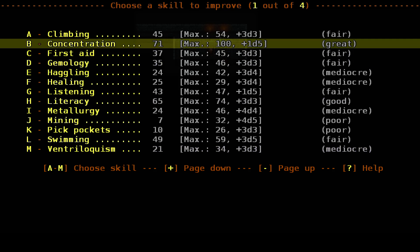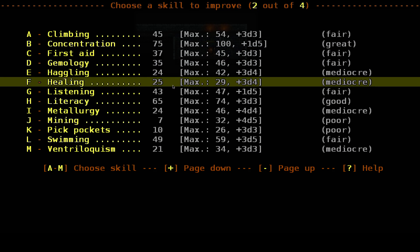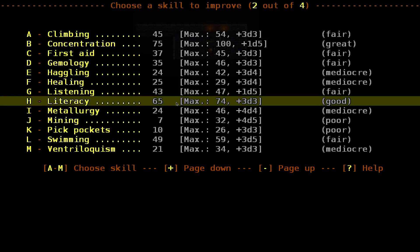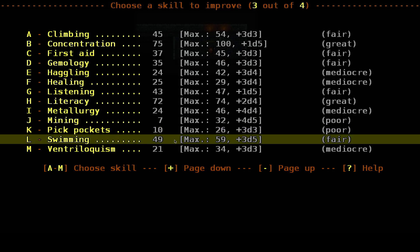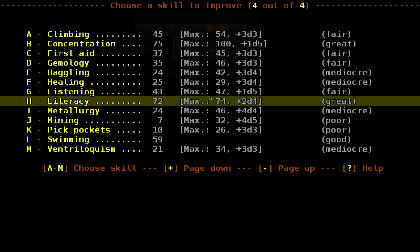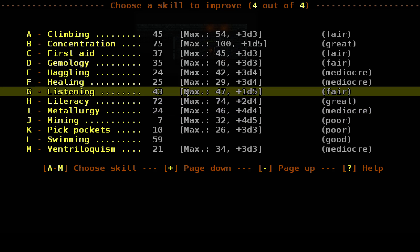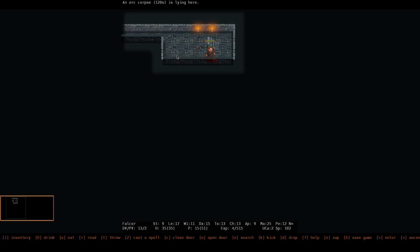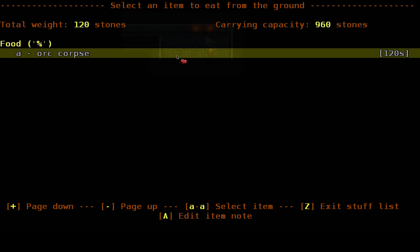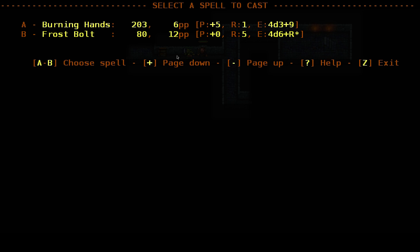Now level 4. I don't like all these things being here so I'm just gonna burn the crap out of them. Concentration, literacy, swimming... haggling, gemology, first aid, sure. Eat that corpse, continue burning people.